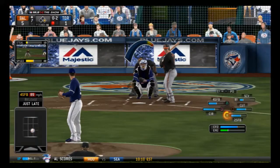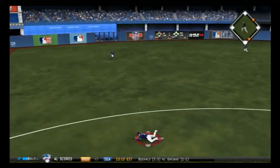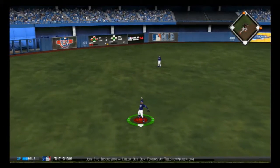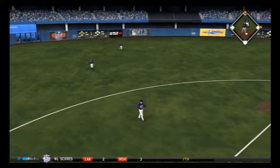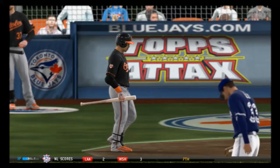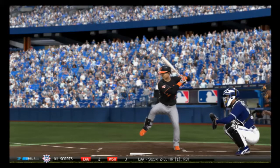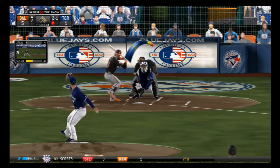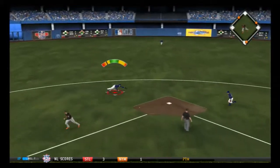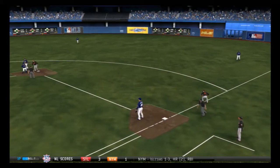Gerald Laird up — pitcher trying to get a ground ball, coming right after him for a punch-out. Here's a pitch swung on and sent on the ground to short — a good effort on the dive but this will get by him for a base hit. Norichika Aoki strides in. A swing and a bouncing ball back up the middle — Altuve for one, on to Goldschmidt: a double play, inning over.